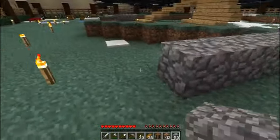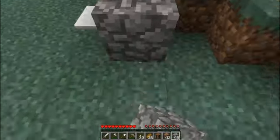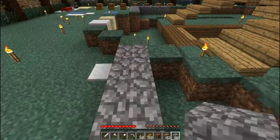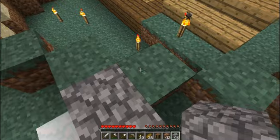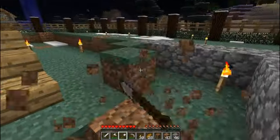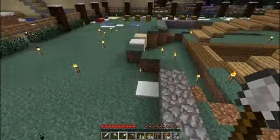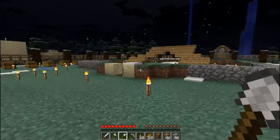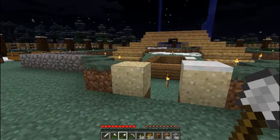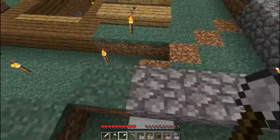Bring this wall out here. Where does that go — is it right to here? Yep, there we go. I might still do something fancy on those corners because I don't like them being all squared off, but I need the room. I want to make sure I've got plenty of room to walk around.